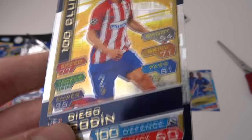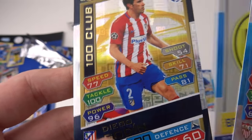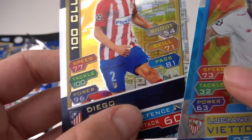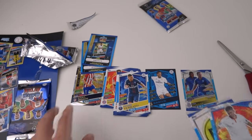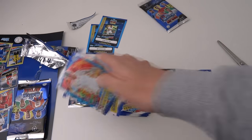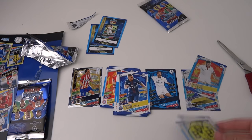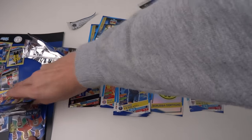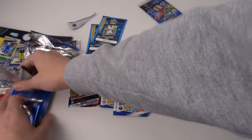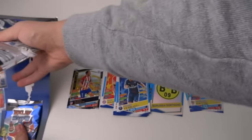100 Club Diego Godin — 100 Defense, 14 million value. His highest individual stat is 100 for tackle, the same as Alaba's 100 Club card. He's also got 96 Power alongside that. That's an awesome 100 Club pull. Nice to get one of them in these multi-packs, because you only get four packs where you technically get guaranteed inserts. I'm chuffed with 100 Club despite it being a trade — we've definitely got him about three or four times on the channel, but you can't complain.